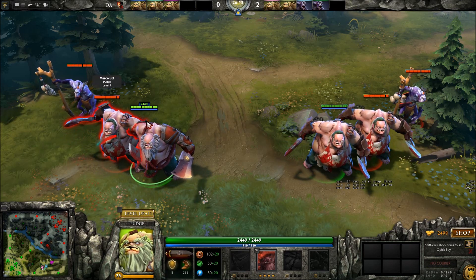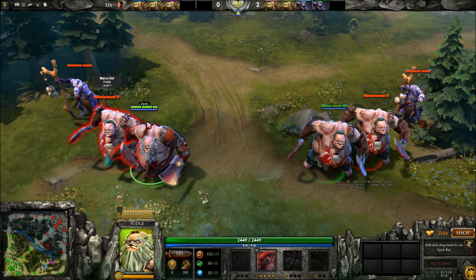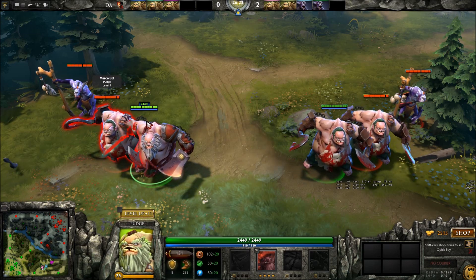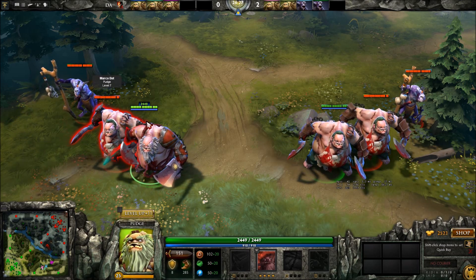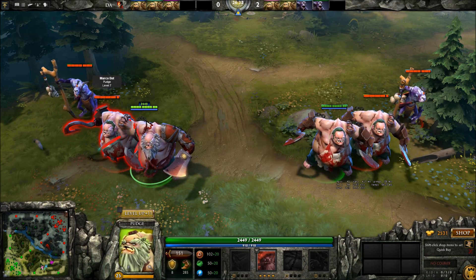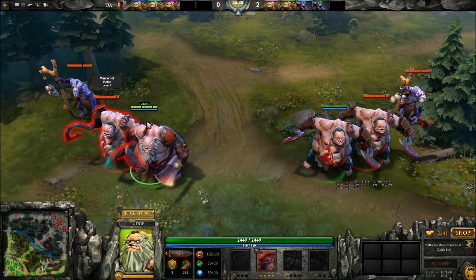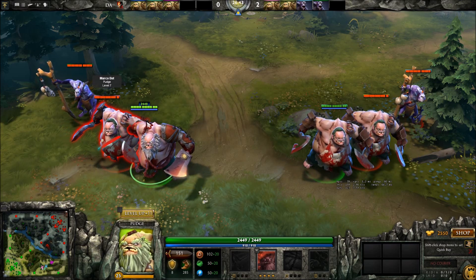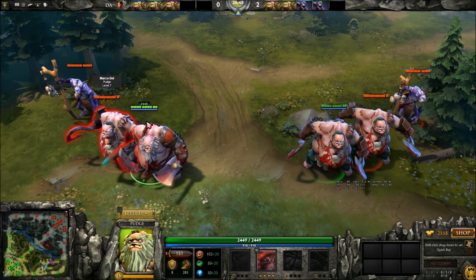A macro key lets you set a number of key functions to fire in sequence. A lot of people use macro keyboards with Invoker, where they hit one button and it cues up his fireball, his meteor, or his EMP. So instead of hitting W-W-W for EMP, you just hit one key and boom — you've got an EMP.